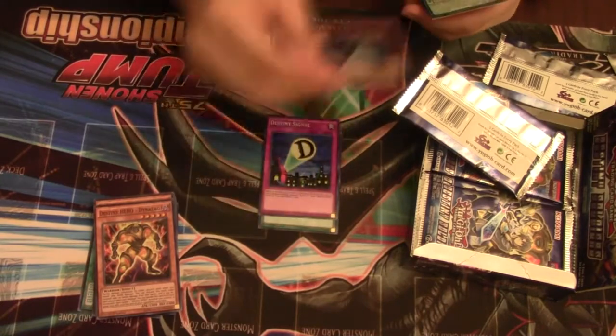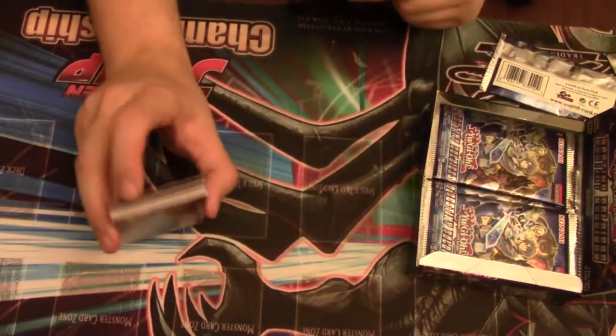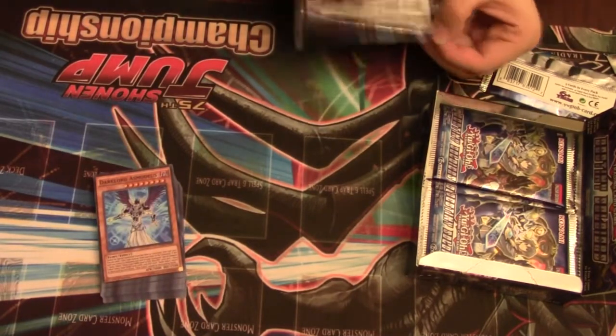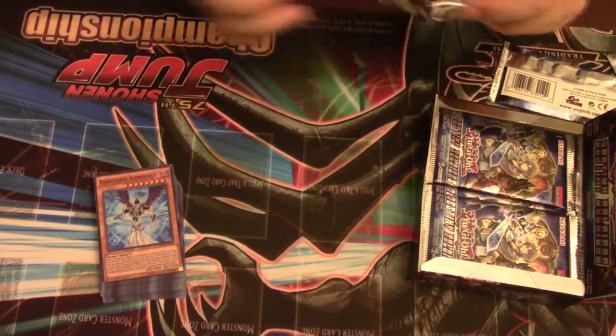Doomsday, Signal, Asmodeus, and some Abyss guys. Asmodeus is another cool Dark Lord — it's kind of sticky. It's got some real power to it, but it doesn't have the same synergy with the deck that a lot of the new cards do.